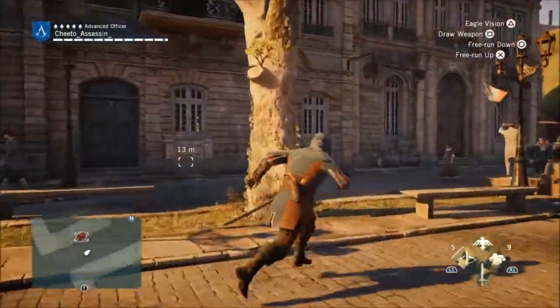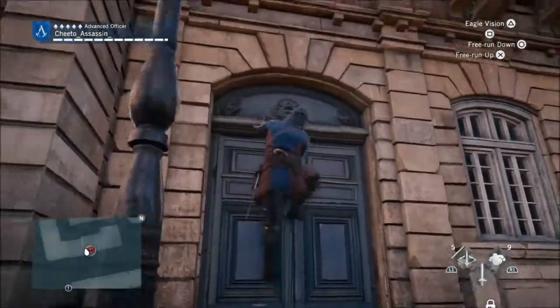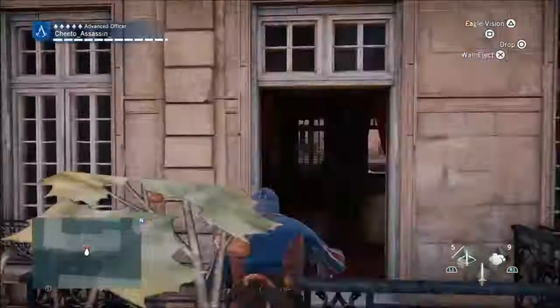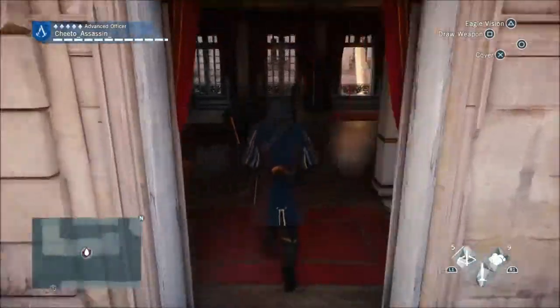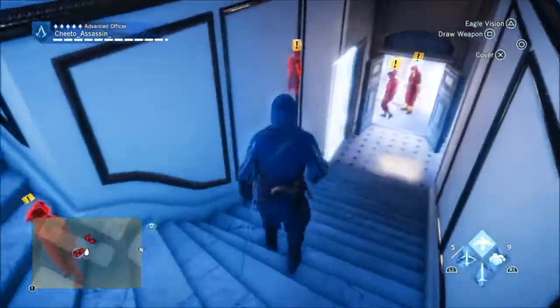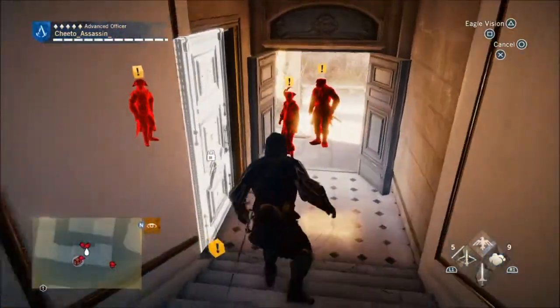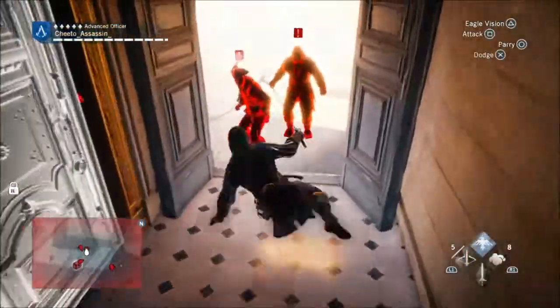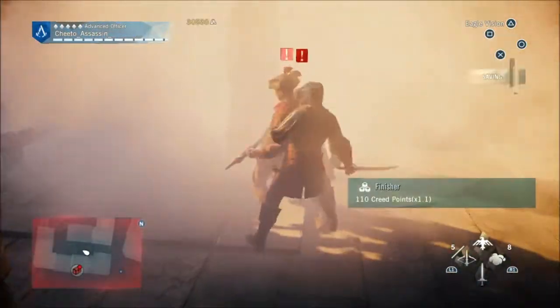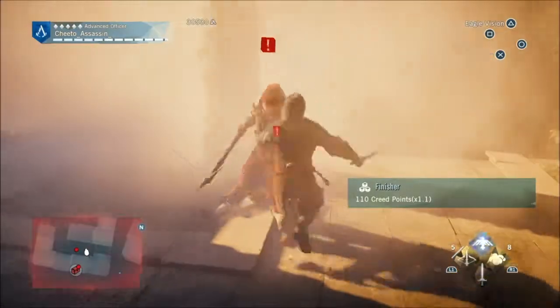Here we go. I'm about to find another way around. This right here is a good place. Think like an assassin. I gotta get him. Smoke bomb! Feel my wrath! There we go — chopped his neck off.